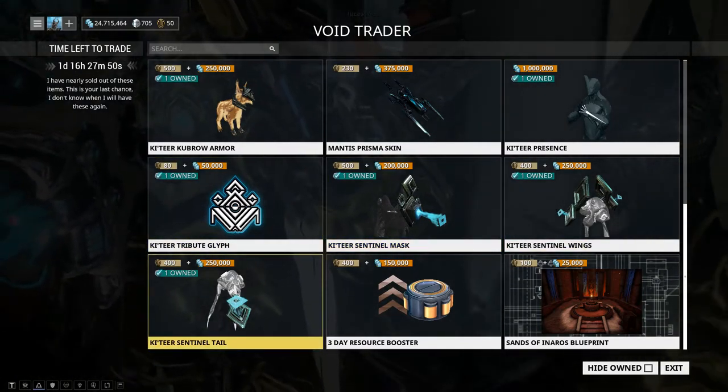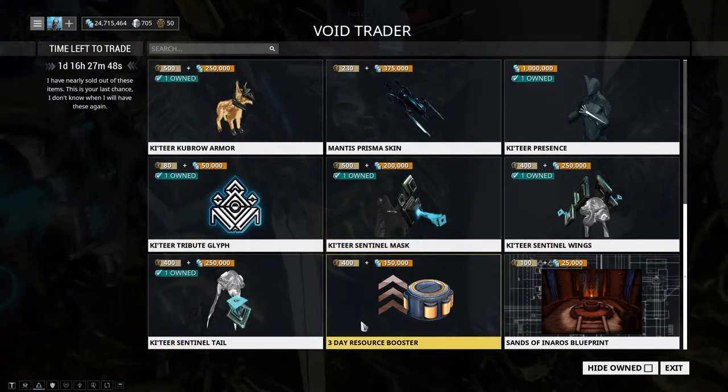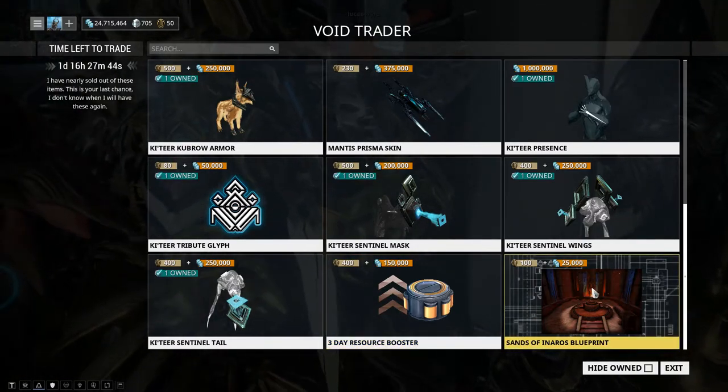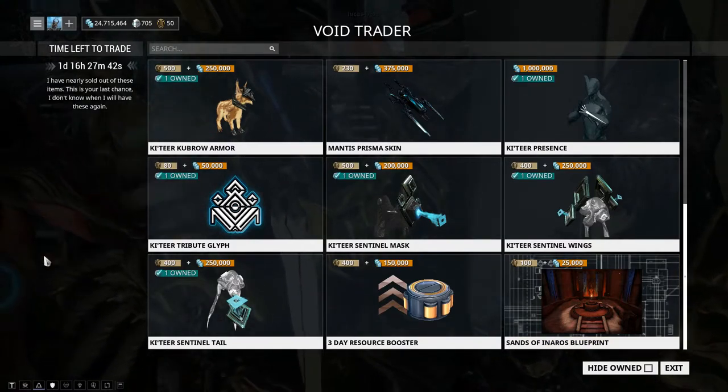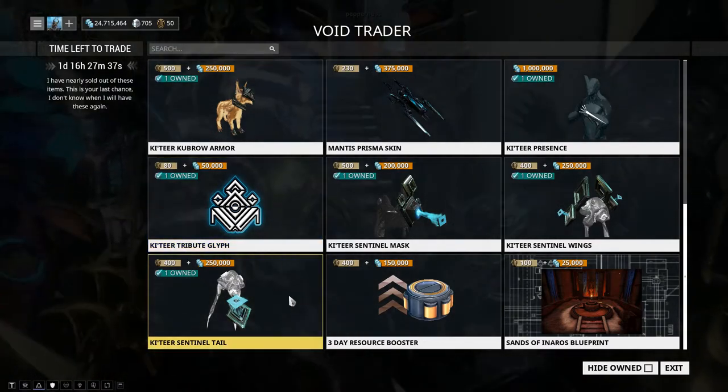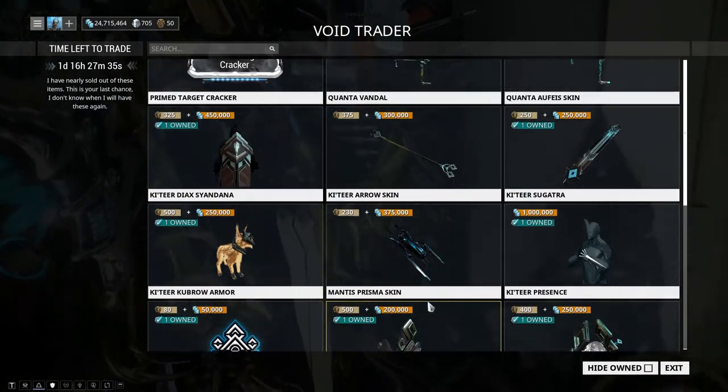We also have the three-day resource booster and the Specter Notice Blueprint. If you're farming something, this is a good alternative to using platinum for the resource booster, so that's a good deal.